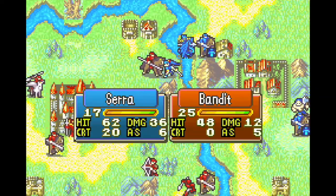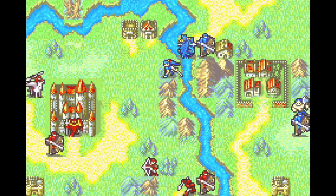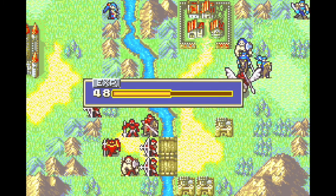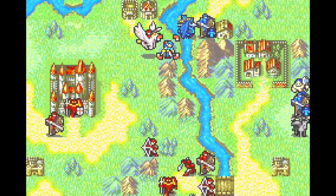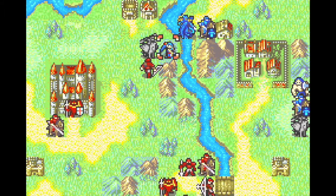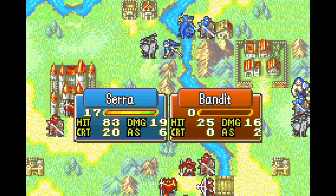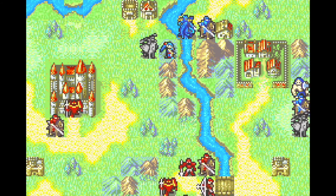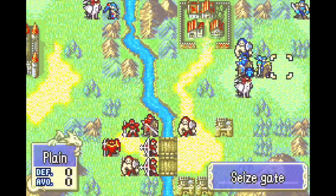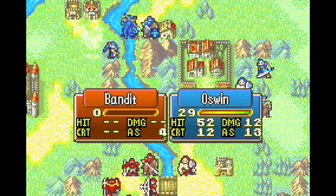The reason Sarah had to be used for this strategy, despite having worse stats than Oswin, is because Oswin has no good weapons for taking out these enemies. His only options so far are the iron sword, steel sword, and armor slayer, none of which have 1-2 range. Meanwhile, Sarah has her personal weapon, the Mandicotti, and the 1-2 range comes in very handy here, as well as the effective damage on cavaliers. Sarah doesn't quite have enough power to finish the pegasus knight, so Oswin has to land a sketchy steel sword hit to clear the path.